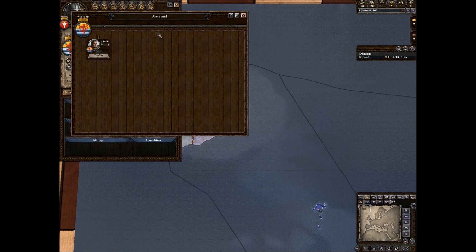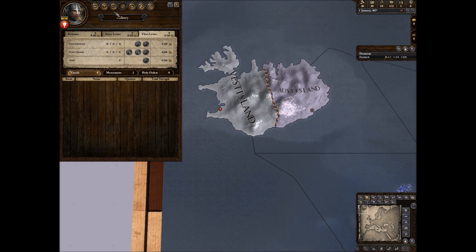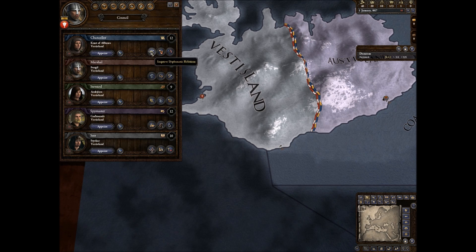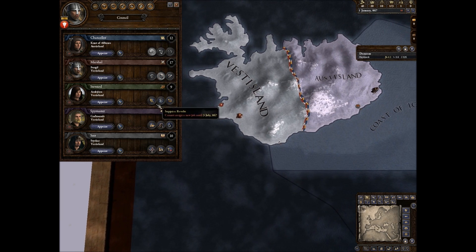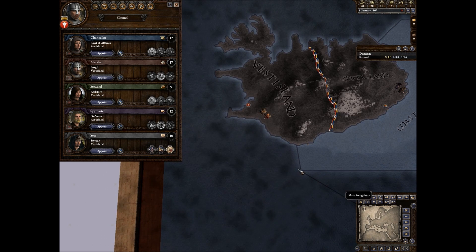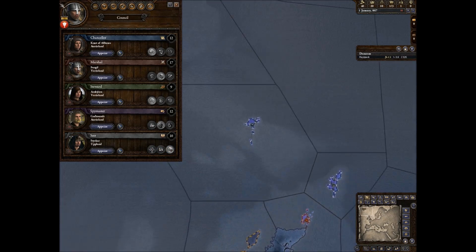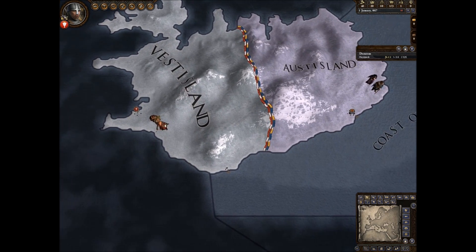I want to declare war on that guy. How many troops does he have? He has 393. I have a whopping 325, so he has more than me obviously. That's okay, we will get more. First let's get some better relations going — spy network, we'll spy there. Religious stuff — that's probably our religious capital or some sort of spiritual site.